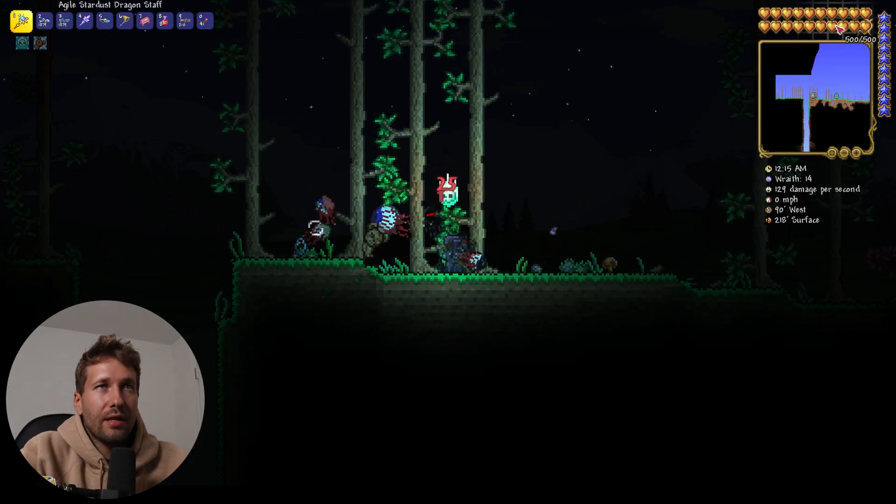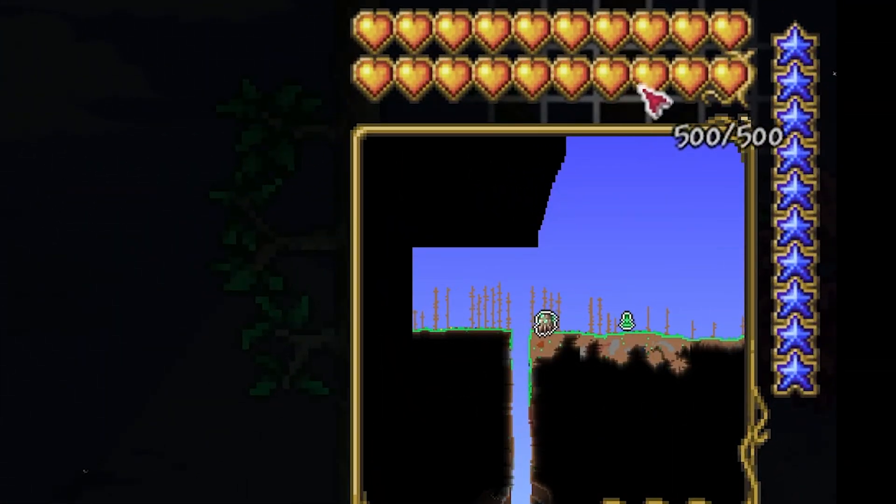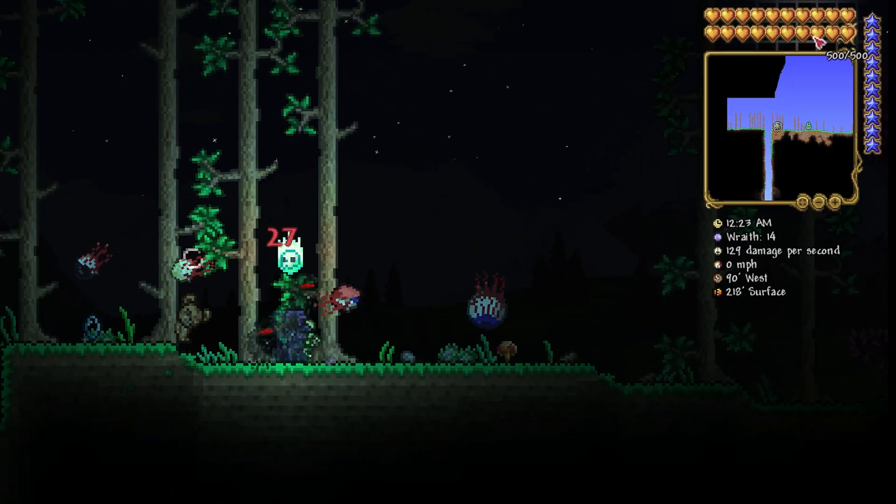If you look at the health here, you can see it's no longer flickering — we're not losing health. Cheat Engine resets it; we're just not taking damage, period.